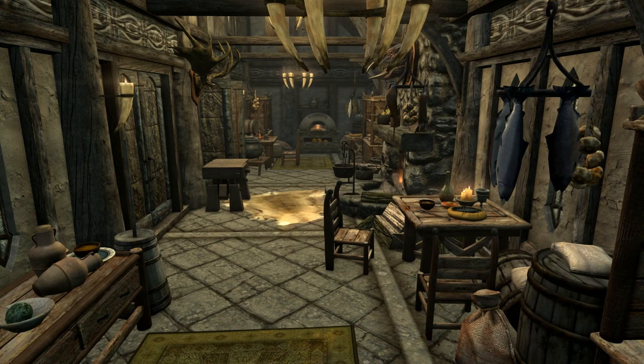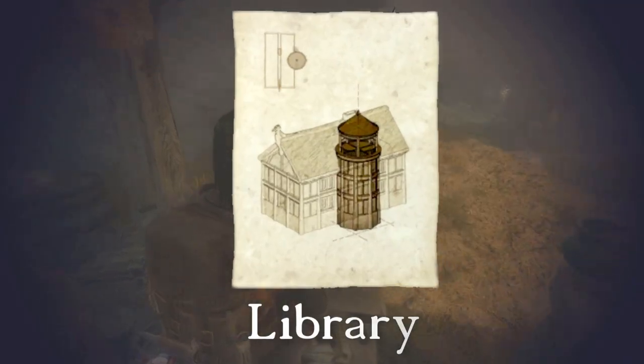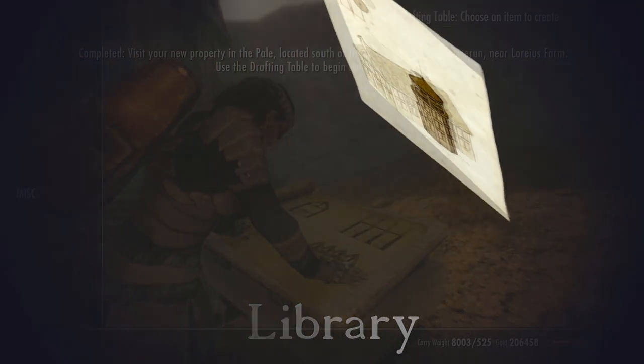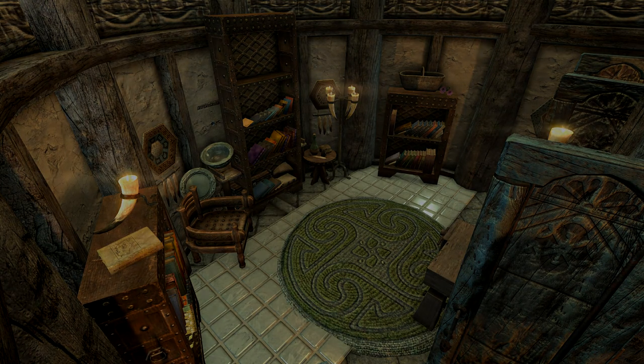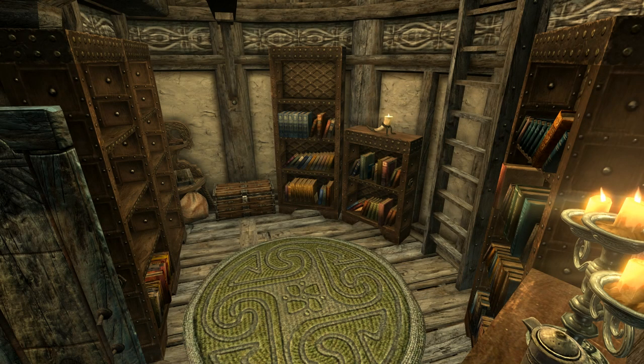That's what the armory will look like if it's fully kitted out. Next up on the east wing we have the kitchen, which is pretty cool. The final option on the east wing is the library — it's a tower. I'll show you the outside later, but this is the ground floor, this is the upper floor, and then there's a ladder that goes up into the tower.